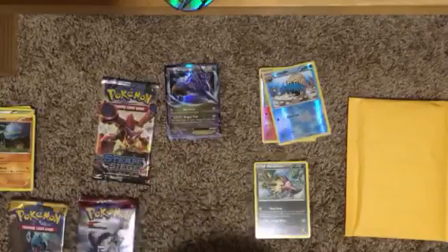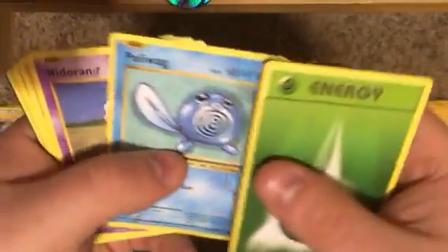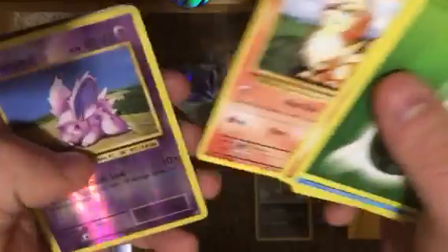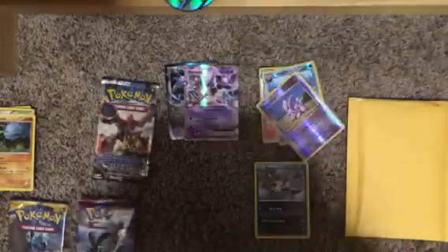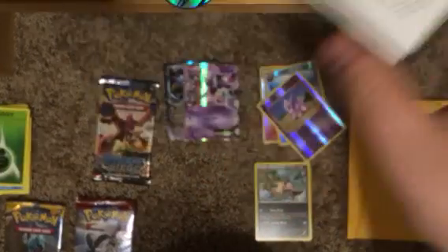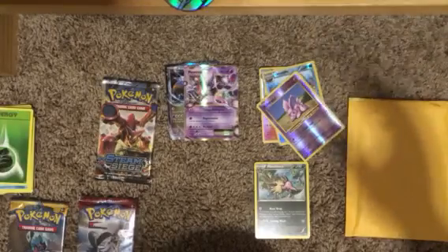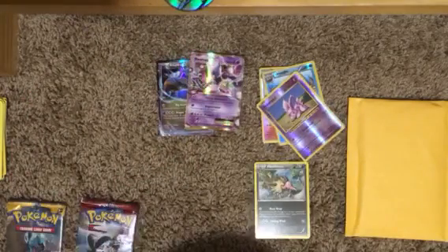We'll do Evolutions — get that nostalgia. We got a Green Code, so nothing amazing. We got Energy, Poliwag, Nidoran, Onix, Growlithe. Reverse is Nidoran. We got a Mewtwo EX — that's nice, we got another EX. Reverse is Nidoran, Nidorino, Devolution Spray. We got two EXs — I will sleeve those up after this.